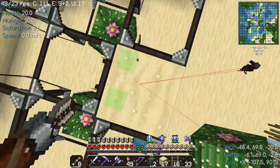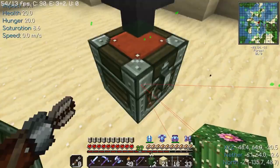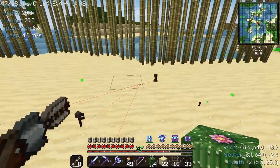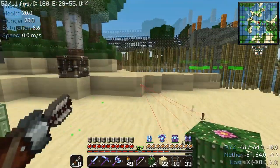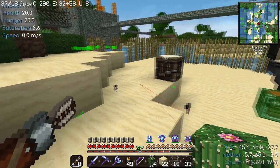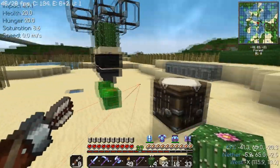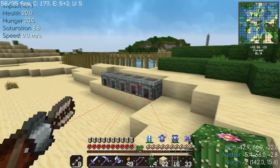There we go. There should be two cactuses — one, two. So now we have an infinitely scalable cactus farm. We've got cobblestone generating to do. Do I have the materials? I don't have the materials. Alright, I just checked the time and we're at almost 25 minutes, so let's take a break here for today's episode. We'll come back next week in the next episode and we'll build the cobblestone generator.